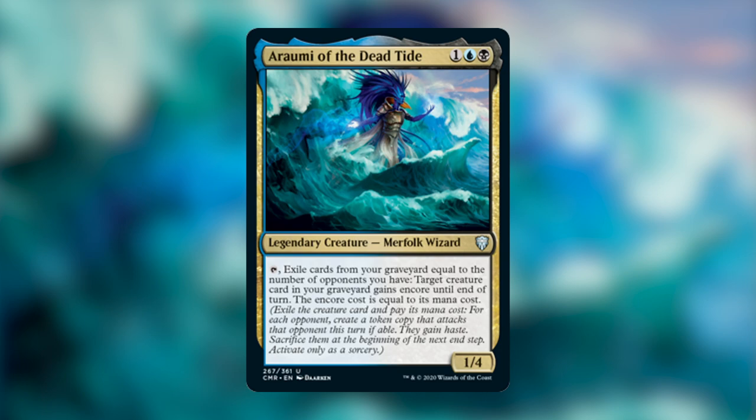There are a lot of things going on in this text box. Encore is a brand new mechanic in Commander Legends. Usually the Encore ability of a creature costs a lot more mana than its regular mana cost because you're getting essentially three copies of the card. So the fact that Aromi lets us Encore creatures just for their mana cost is super powerful. Also, Encore sacrifices those creatures at end of turn, unlike Unearth where the creature is exiled if it leaves the battlefield — which is relevant because it will trigger death triggers.